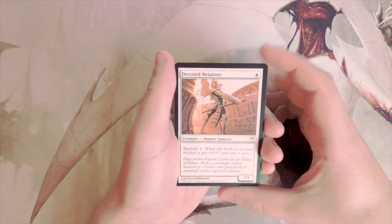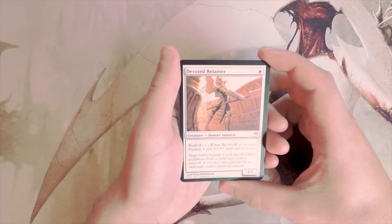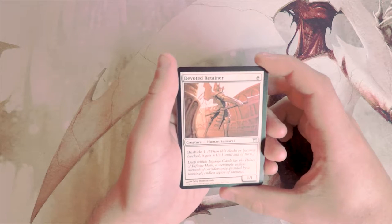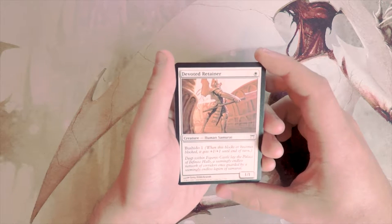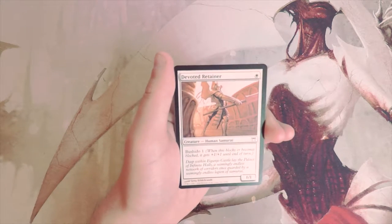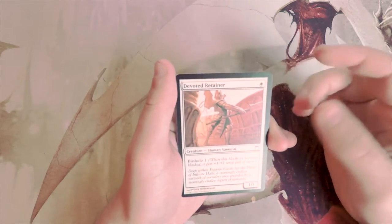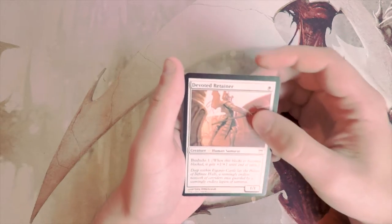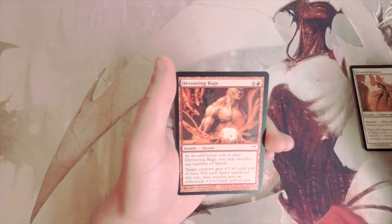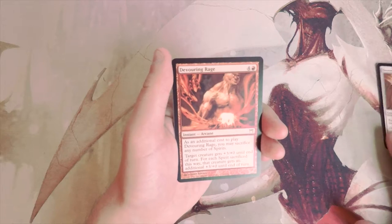We start off with Devoted Retainer — a 1/1 for one white with Bushido 1. When this blocks or becomes blocked, it gets +1/+1 until end of turn. This added extra value to combat, making it awesome to safely swing in knowing your creature could probably win combat. Other creatures had it too so it evened out, but it definitely encouraged blocking and attacking a little more than normal. It's a decent filler one-drop, but definitely not amazing.